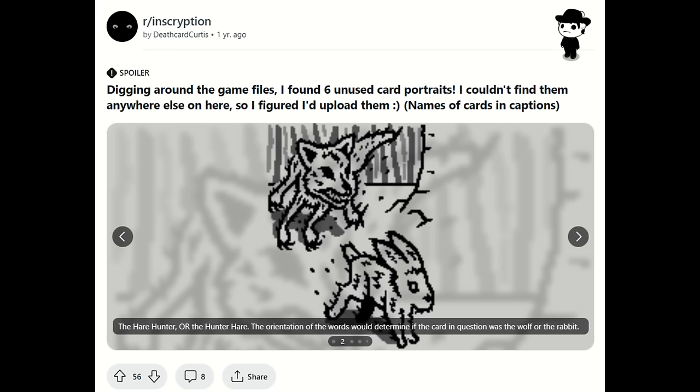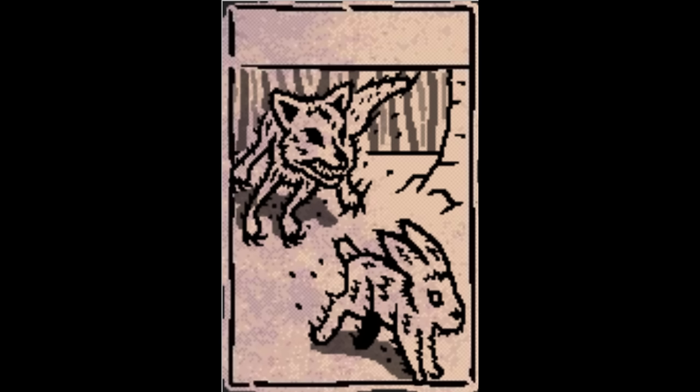Next up is the Hair Hunter, or the Hunter Hare — we're not sure which one exactly is the name, but I would guess Hair Hunter. This one's got some pretty interesting artwork. What's especially unique and different about this artwork is that it's a bit taller than your normal Inscryption card — the dimensions aren't the same as other card artworks. In fact, this thing doesn't really fit on a card. So maybe that has something to do with why this card was cut, because the artwork literally doesn't fit on a card. Maybe this was very early on, before cards were standardized in terms of the size of the artwork. And this is the only one among these six unused card artworks that has that sort of difference to it.